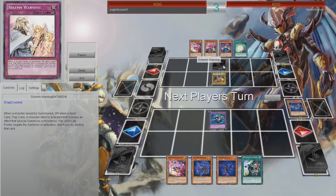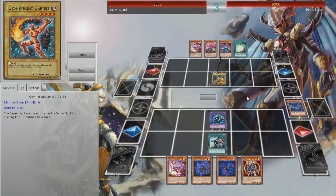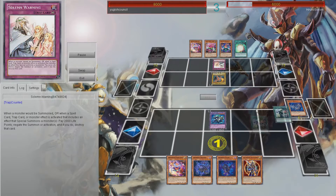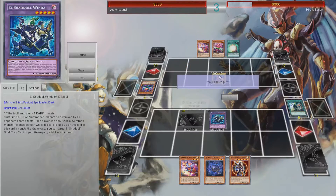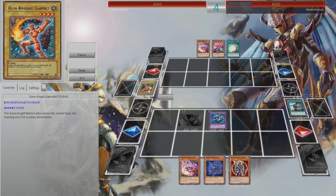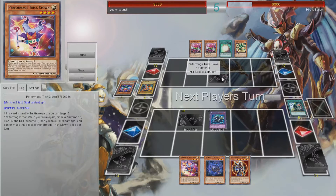I get a little random on plays once in a while, but he sets that Warning — that Warning's going to help him so much. So I'm going to go for El Shadol Fusion number 2. He's going to Warning that. That's perfectly fine. It hurt my BLS play because I wanted to end the game. But he's got the Damage Juggler — he doesn't want to take that damage. I personally would have taken it, it's only 300, but I know he's just trying to set up his Trick Clown.